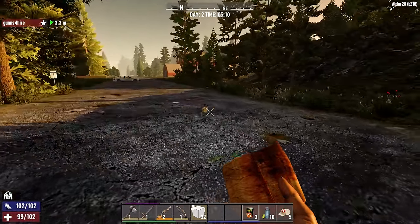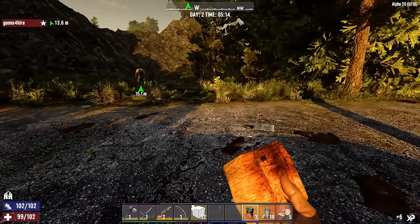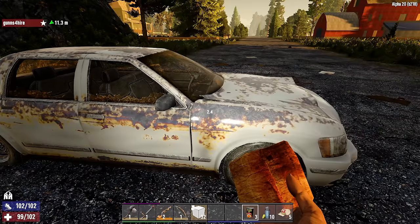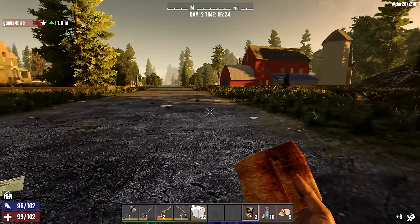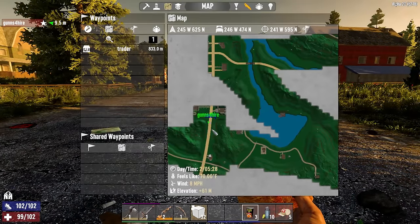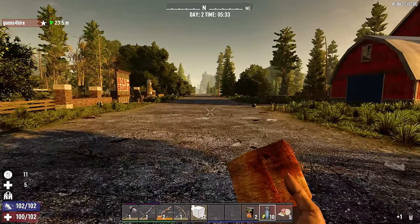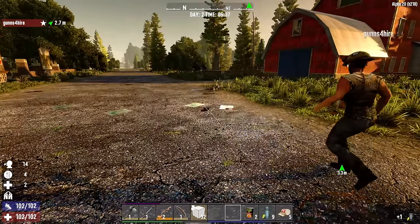We're just gonna walk around, check it out, and fight some zombies. There are new guns too - pipe rifles, pipe shotguns, stuff like that. I found a pipe shotgun but I don't have any shotgun shells. The difference between that and the blunderbuss is that at least with the blunderbuss you could use stone and some minor things. I think we're basically in the center of the map - if we keep going straight there's a town up here to the left.